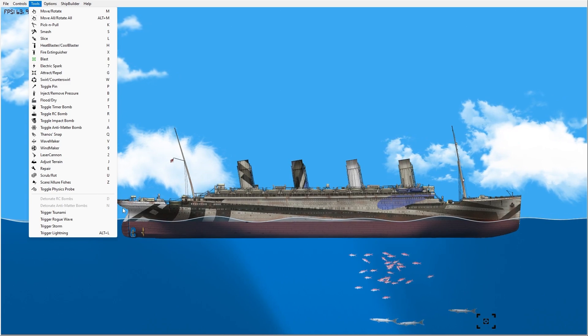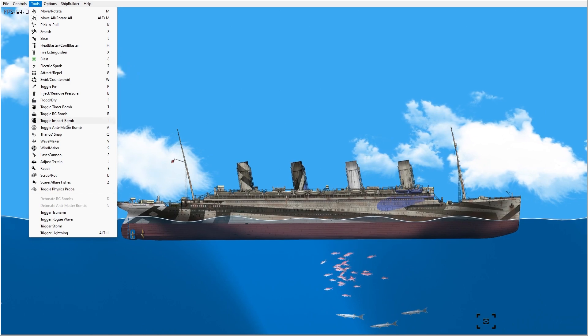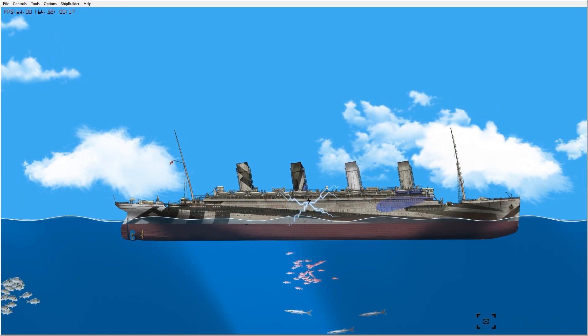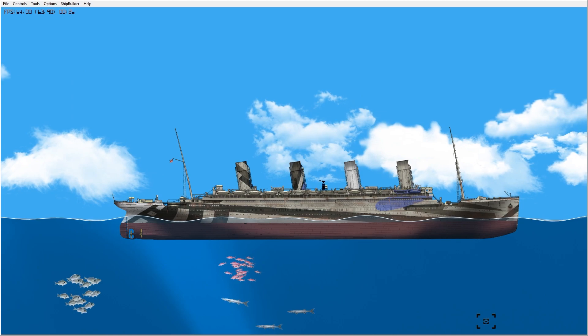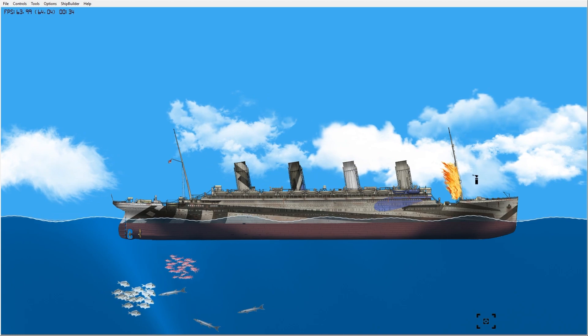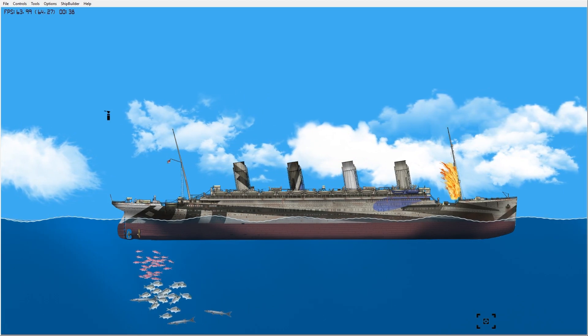We have it back once again, so I'm going to test out some more stuff. We have the adjust terrain tool — oh wait, this boat doesn't even move so we can't really use that. We have an electric spark — I guess it just electrocutes it. Oh, we have a heat blasting tool! It lights things on fire! Wait, I think it only lights the wooden things on fire, like the masts and stuff. I don't think it actually lights the metal stuff on fire — that makes sense.